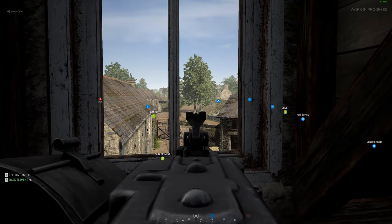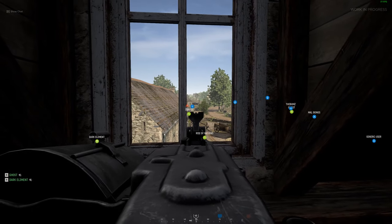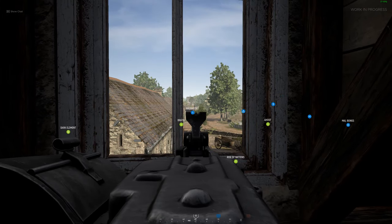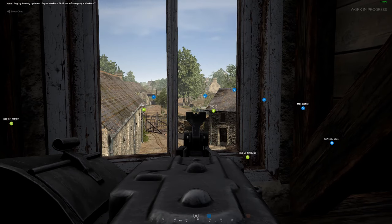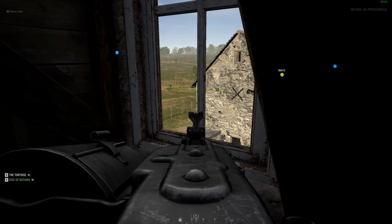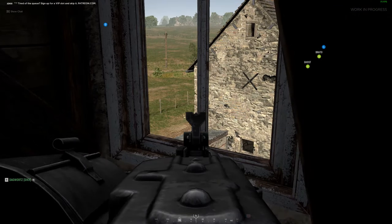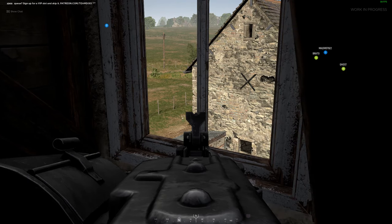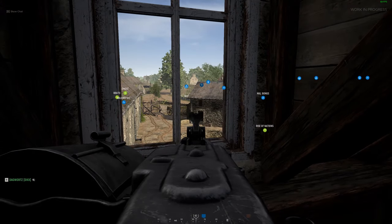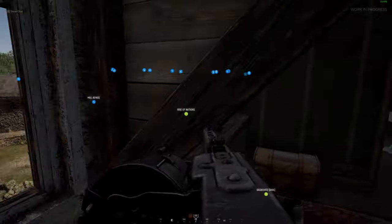A teammate reports the enemy is spawning in on his ping location — more good communication between teammates. There's quickly a close-quarters threat from inside the building. Dagwartz is really doing a good job of keeping me free to cover the northeast.